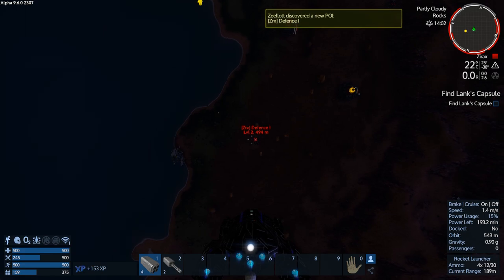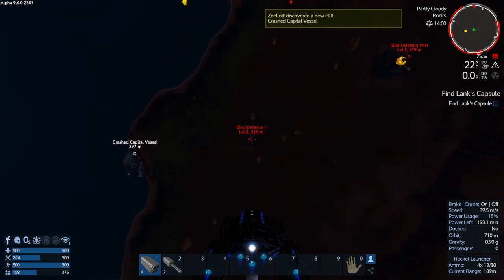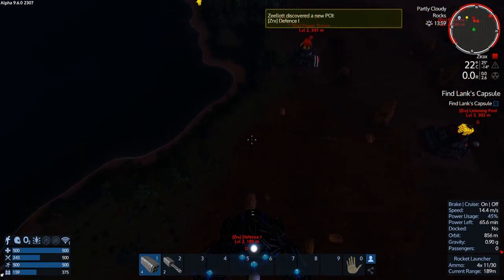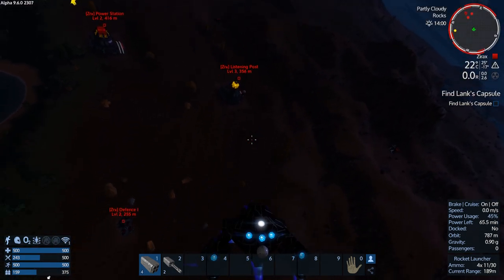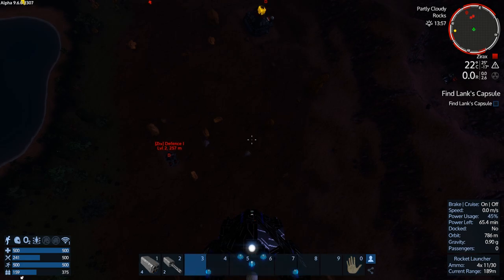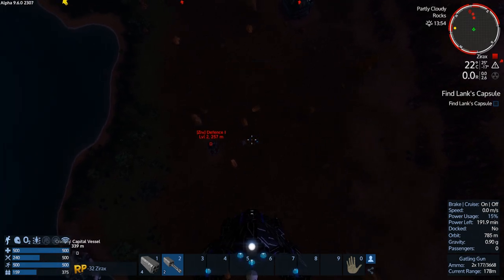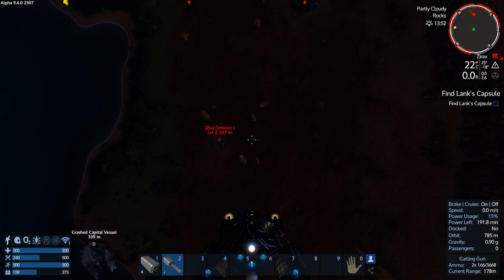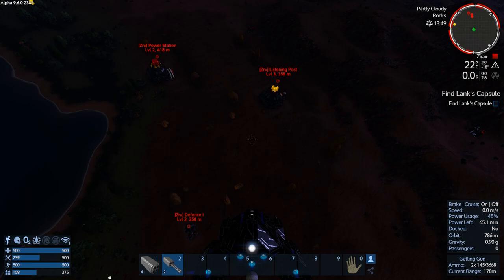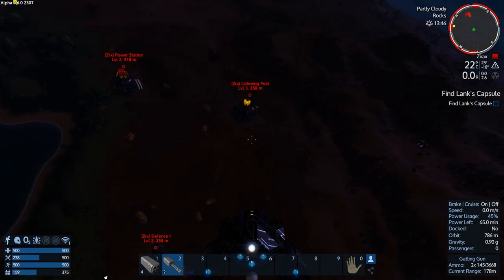Okay, so the defense should be right on top here — 189, that's not very good range. Boom, nice! I got away from those — not shooting at me, good. I should deal with these drones, hopefully it doesn't trigger a troop transport. There's a gun over there on the power station, the listening post has a bunch, there's a defense over there and a defense over there.